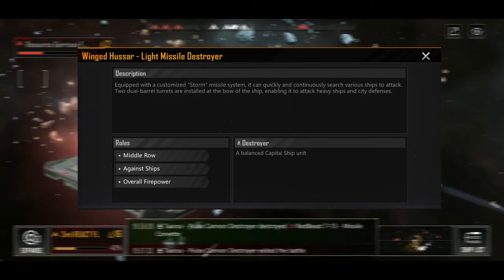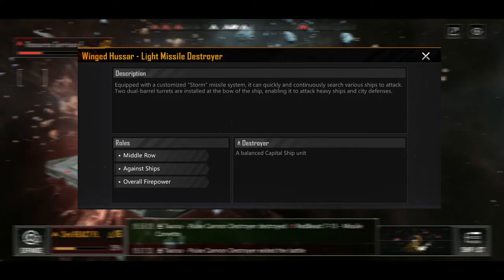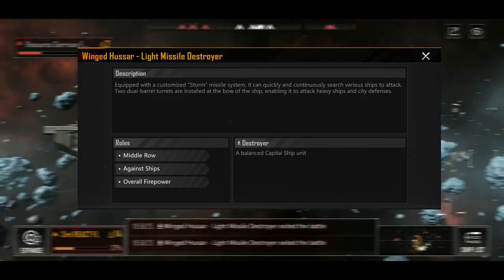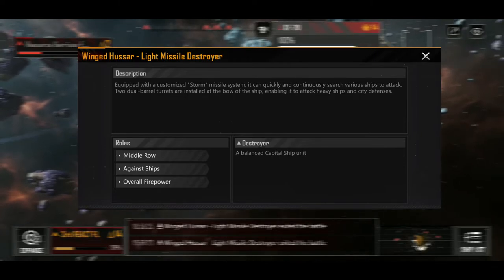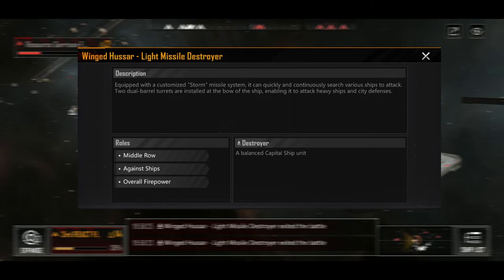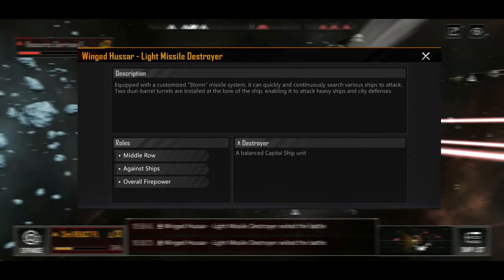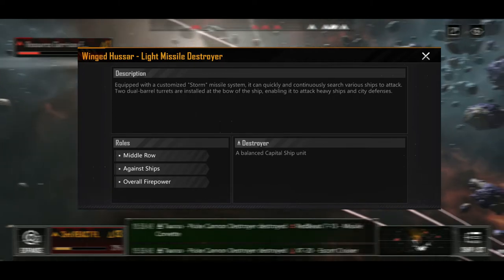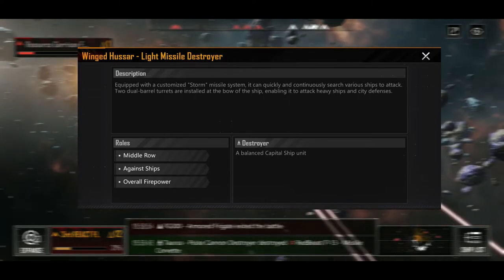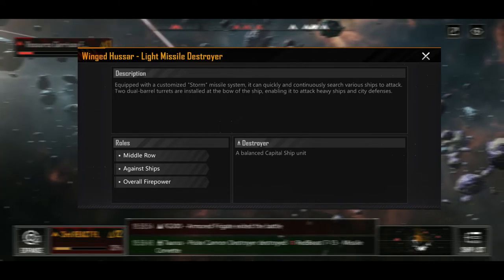This is a mid-row vessel, meaning it doesn't sit in the front and is less likely to take initial damage — though certain ships do target mid-row and back-row, so it's still possible. The other thing I want to focus on is its special capability: you unlock strategic capabilities with unlock points, and this one has a skill called Missile Storm. It is just devastating — overwhelming firepower — and it goes into depth explaining what it does. It's just an incredible thing.